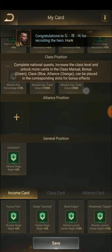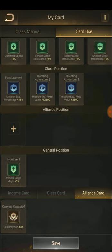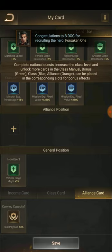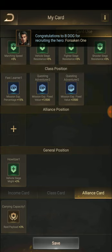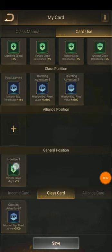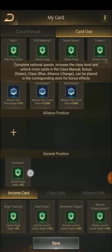Next is the Alliance Position — you can see the alliance card here, its color is nearly yellow. We can deploy that but right now we need more levels and points for unlocking the chain. In the General Position you can deploy anything you like.